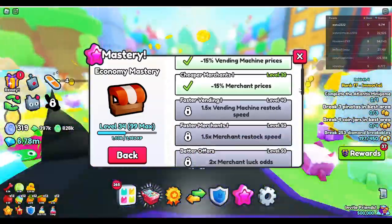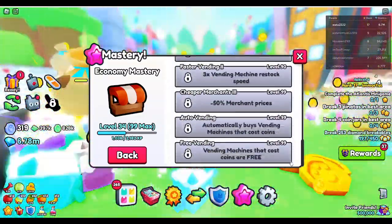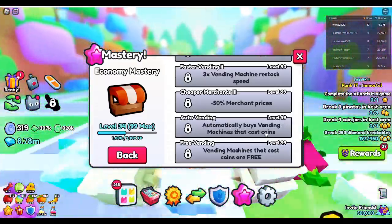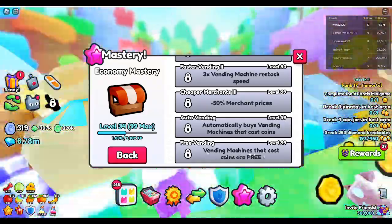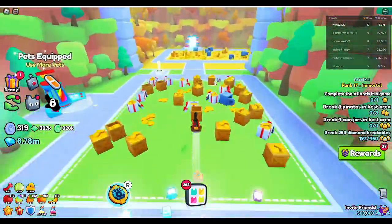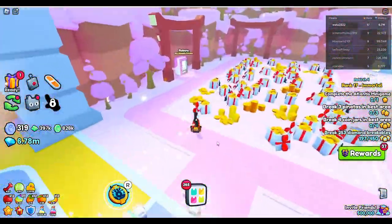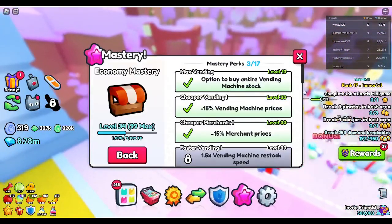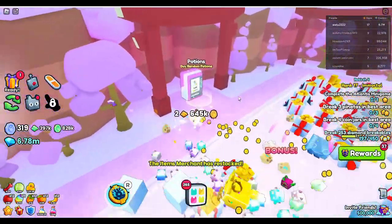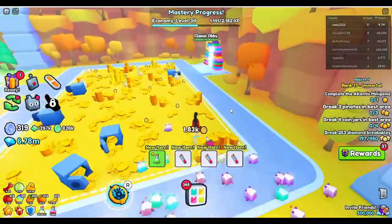One of my favorites is the economy mastery. I'm trying to get to Level 99, where it automatically buys vending machines that cost coins and those vending machines that cost coins are free. You literally just go up to a vending machine and it's straight up free. One of the earlier ones that's super nice too is Level 10 — option to buy entire vending machine stock. You can literally just come up to a vending machine and just hit 4, instead of having to hit 3 and then 1 again. You just hit 4 and it's done.